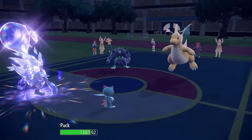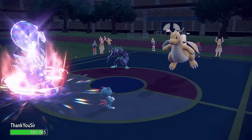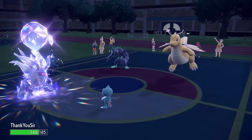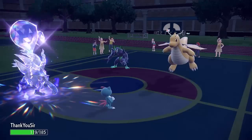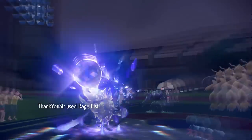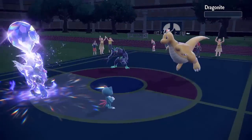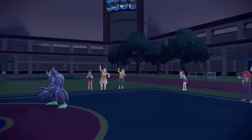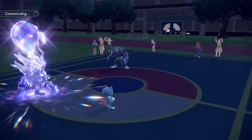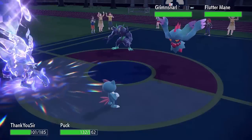Fortunately they just go for Fake Out, which demonstrates Sneasel's power — it has Inner Focus so it won't get flinched. I go for Beat Up, getting the base 250 Rage Fist and Weakness Policy activation on turn one, and fire off Rage Fist right away. We didn't know if the Dragonite had Multiscale, which might have let it live, but it doesn't — it just faints. I'm pretty sure a Terra-boosted plus two attack base 250 Rage Fist would have taken out even a Multiscale Dragonite. It's just that strong.